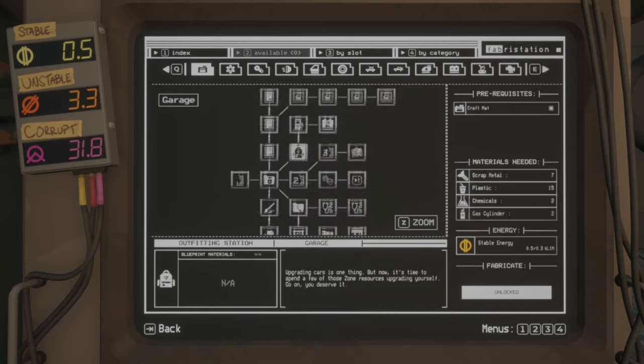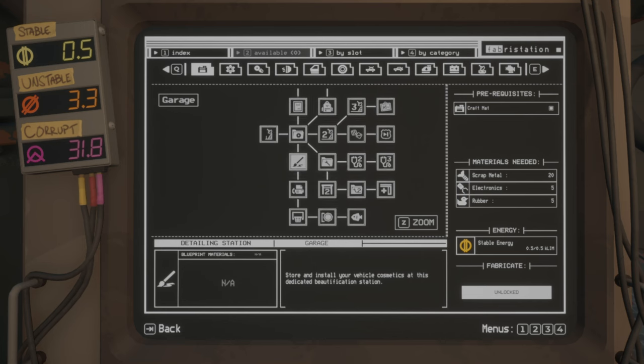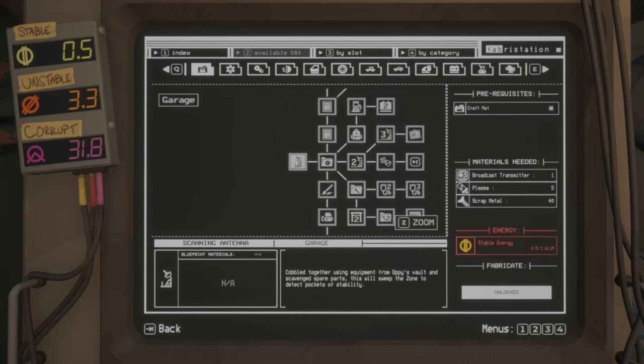So once you're in the fabrication station — once you start playing the game and first visit the auto shop — the first thing you're going to build is the antenna. The antenna will give you one scanner charge and it will allow you to go on a run. You can pick a route with that, go and do a run, doing runs and gathering materials and unlocking upgrades here.